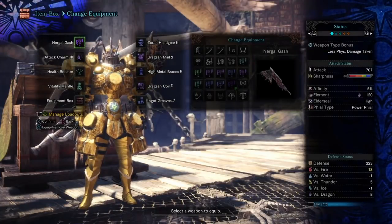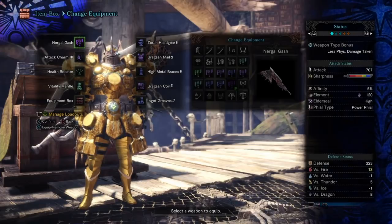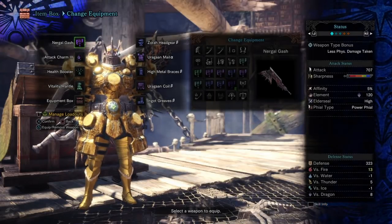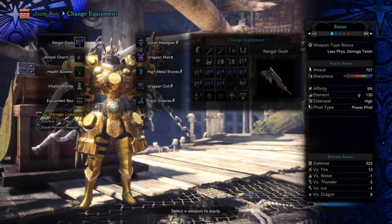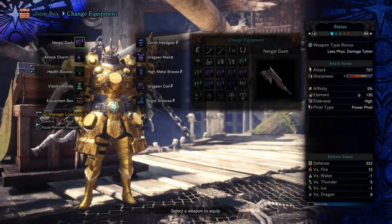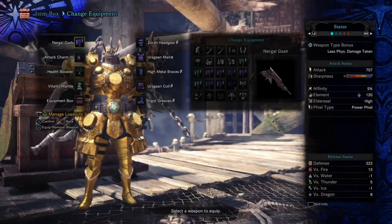Hello everyone, MooseTorrent here, and today I wanted to show you guys a setup that I use to farm Valhazak Fang Pluses, because in order to get those you need to break Valhazak's head, and that can be pretty difficult because he moves around a lot. I needed something to help me break specific body parts, so this is what I'm using.